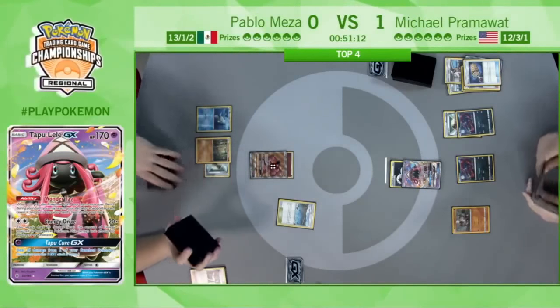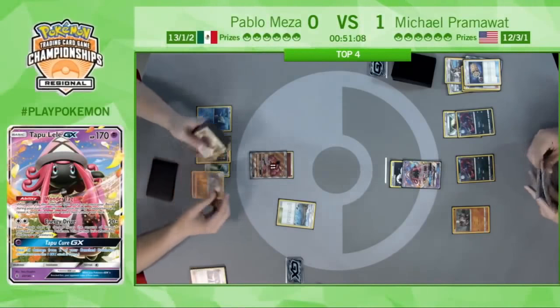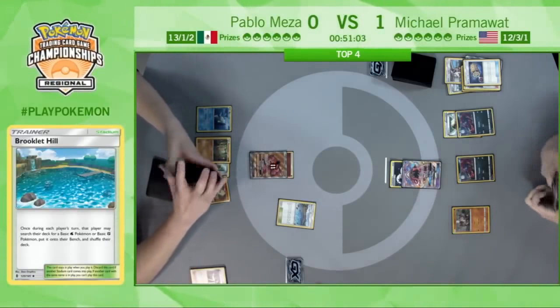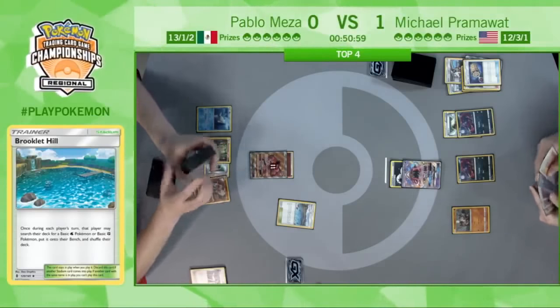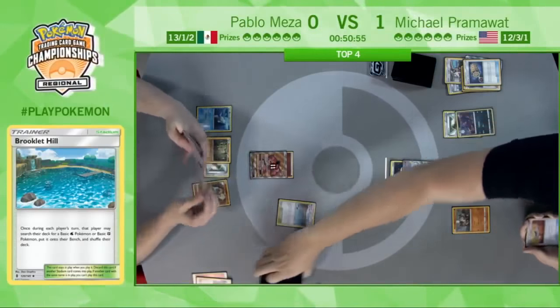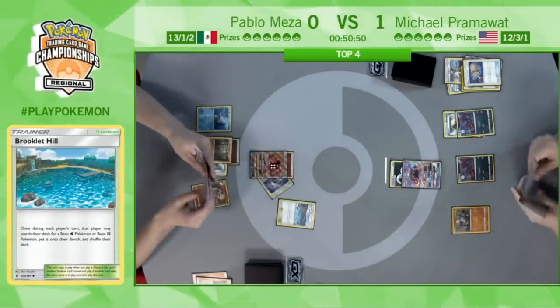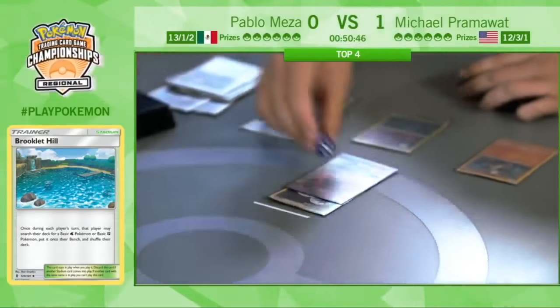Nothing too exciting on Pablo's side — again the victim of some unfortunate draws. Although he does have the Lichen Rock in hand, so being able to blow up their Stadium next turn can gain him some advantage depending on what Pram does. Not all hope is lost, certainly. Still a lot of game to be played, but not exactly the hand Pablo wanted to see.